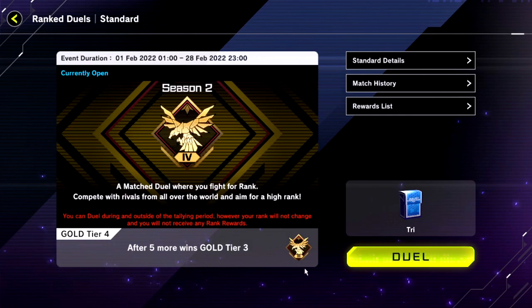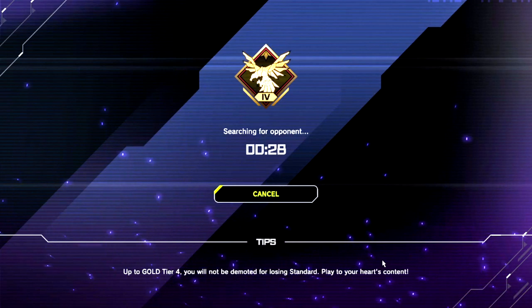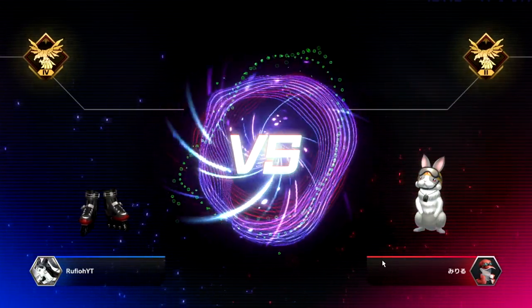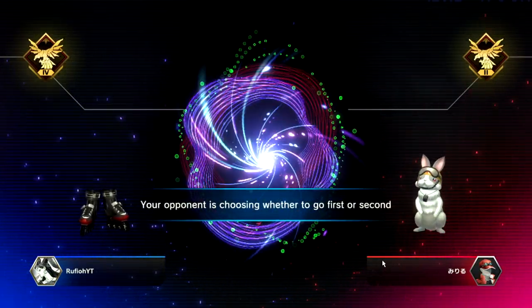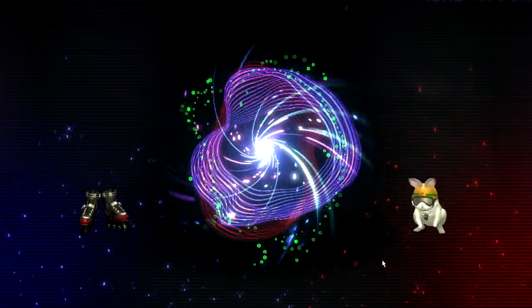We're going into our duel and see how we get on. After five more wins, gold tier three — let's have a look. I did do a test game just before this and unluckily ended up against a weird True Draco build that opened every floodgate — absolutely unplayable, didn't make for good viewing. So I decided to start a new one.